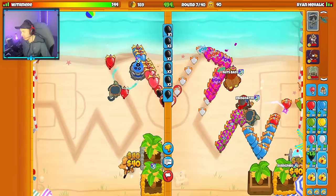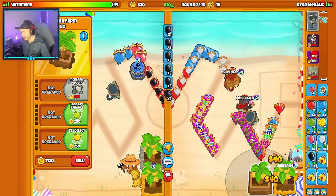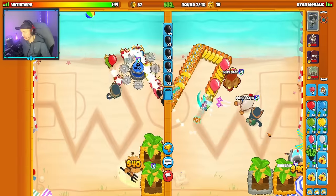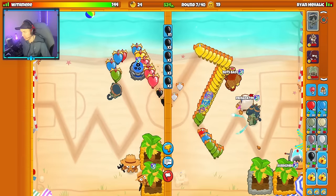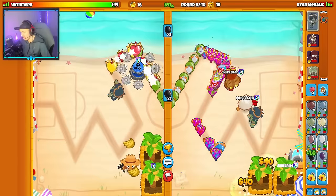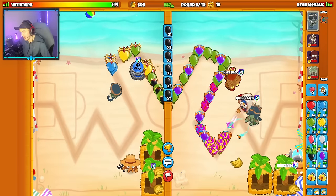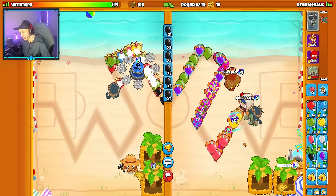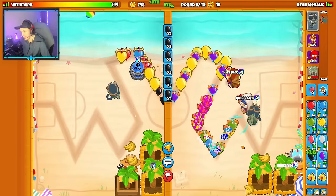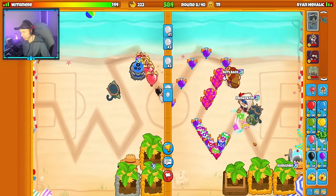We're doing okay — leaking a tiny bit but nothing substantial. I got Double Shot up and Greater Production on the farm. Good start so far. My opponent is going Tac Mortar, and I'm going Ninja Alchemist, which does outlast Tac Mortar — so they'll need to play aggressively to win this match.